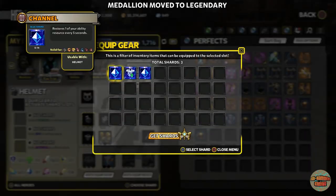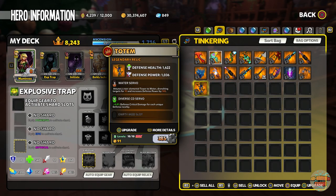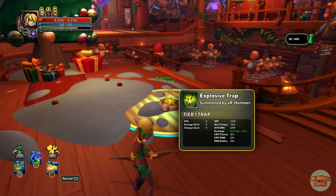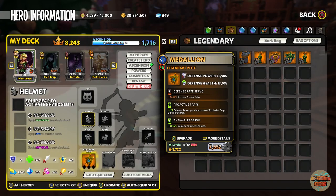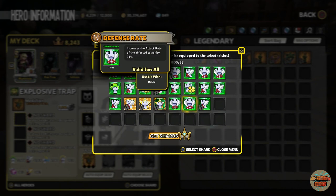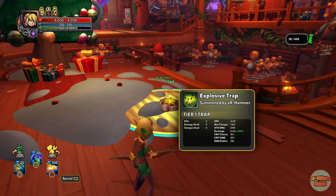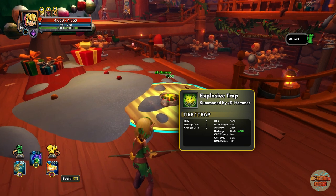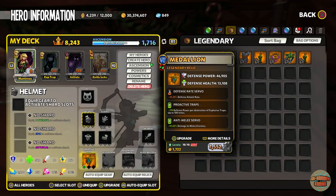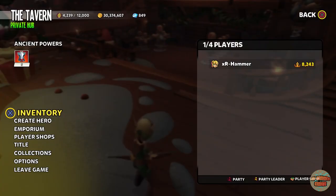This is where all my stuff is. This relic has got defense rate on it for the medallion — that's brought it to 0.99 seconds. Now it caps out at 0.63, and this is only a tier 3 defense rate. That's the joy of the explosive trap: once you throw just a basic defense rate on it, not even gilded, it brings that attack rate all the way down and the DPS shoots up a lot. Defense rate is king, in my opinion.